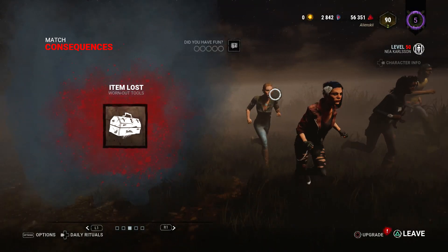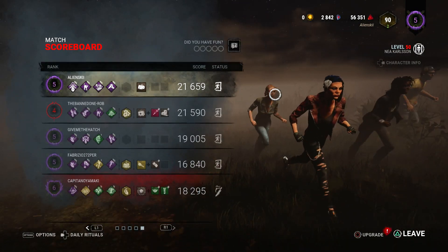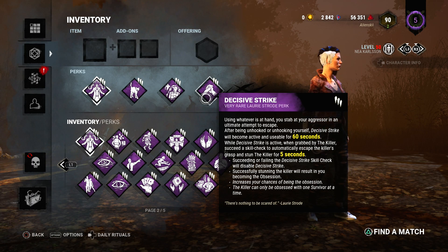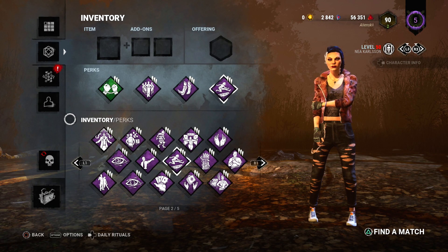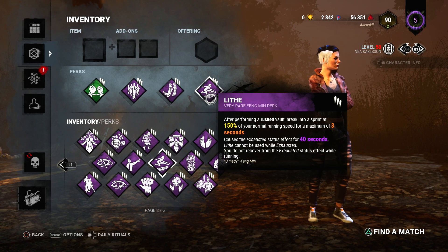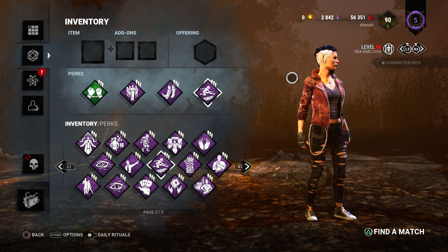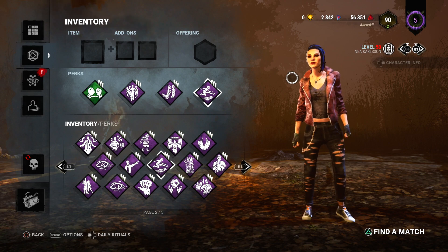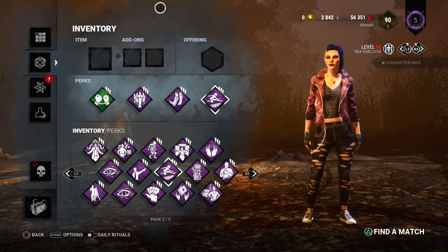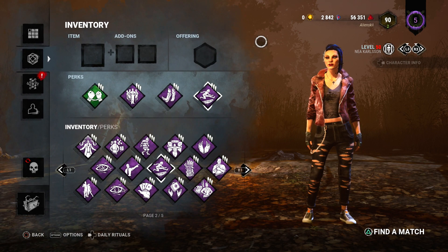Well then, that was quite successful. On to the next one. The next one comes from Half Topless Myers, and he wanted me to bring Bond, Prove Thyself, Dance With Me, and Life. So it's a half gen, half escaping build. It's a pretty cool, decent build to be honest.